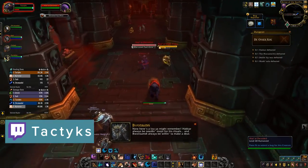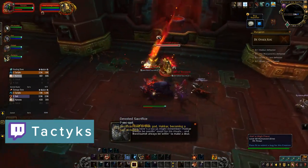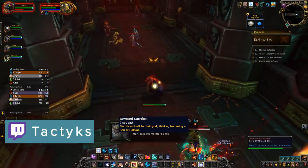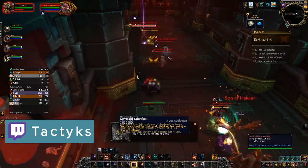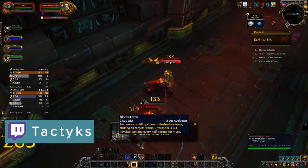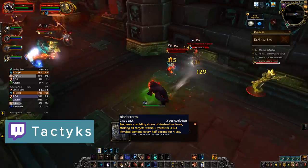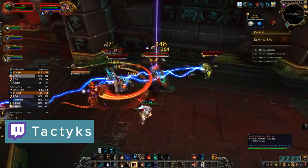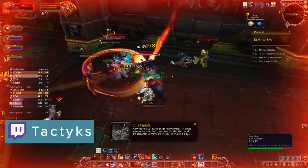In Hakkar's hallways there are a couple adds to be aware of. Devoted adds will cast Devoted Sacrifice, turning into Sons of Hakkar from the boss fight if successful, so kill them before they finish. There are also Death Walkers who have a Bladestorm attack that melee need to get away from, and on death become untankable spirits that will melee players, so you'll need to kite them. Hoodoo Hexers and High Priests both have heals in this area which you'll want to kick.